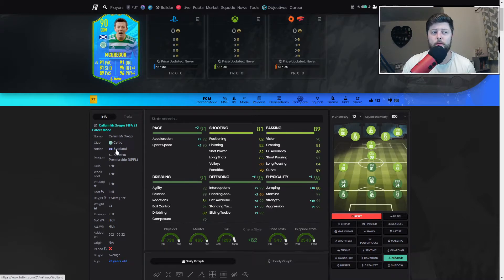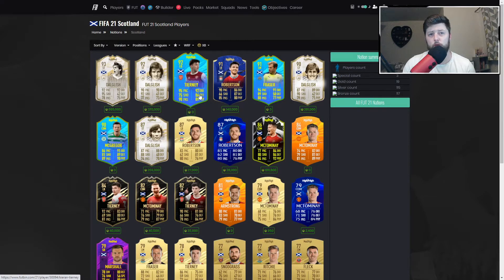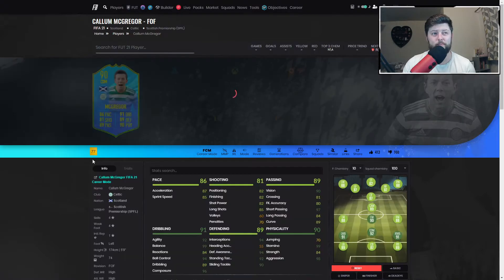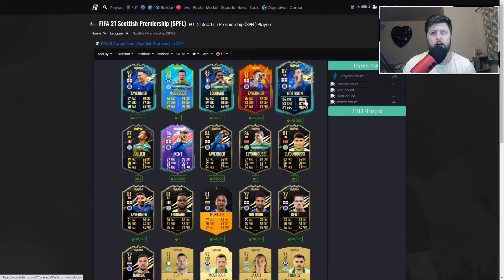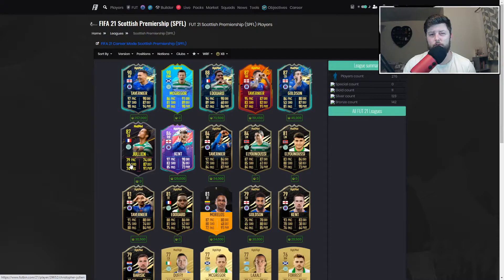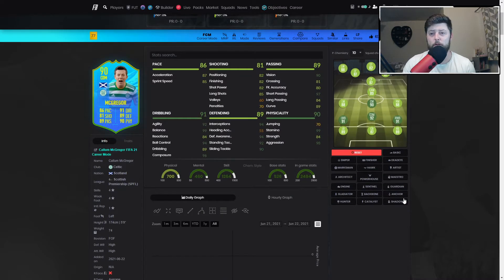He's still a relatively good player. Links-wise you'll have to do all three Scottish players due to the Scottish links — you've got Dalglish, Robertson, McTominay Showdown, Tierney at left mid, and in the Scottish league you've got Tavernier, Edouard, Goldson, Kent, and Julian from the storyline. In mega teams he's not really going to get in, even on the bench, given the talent available.